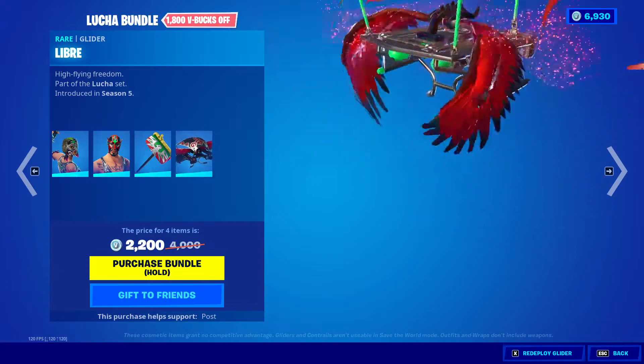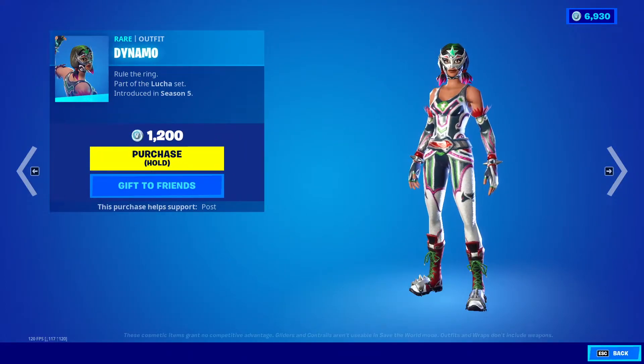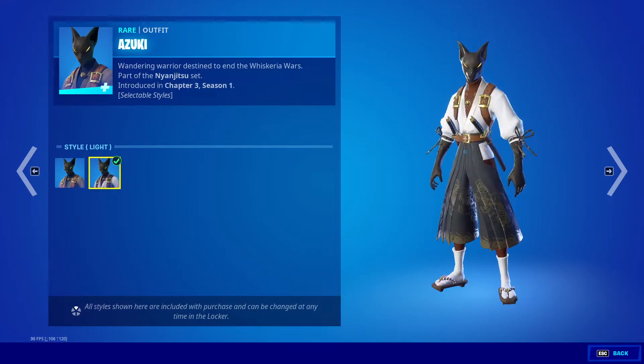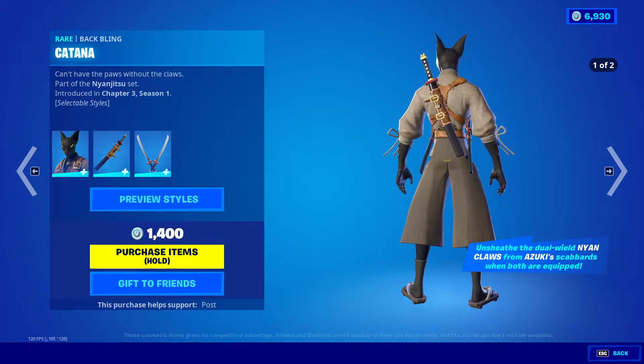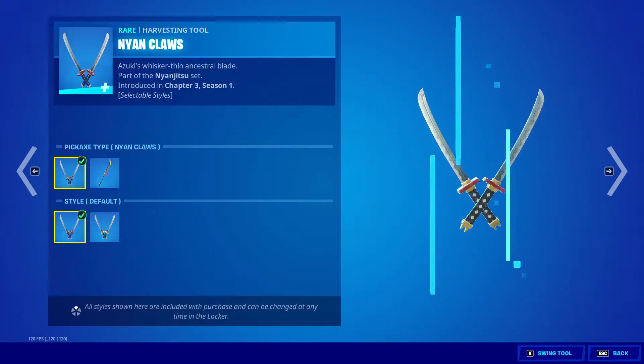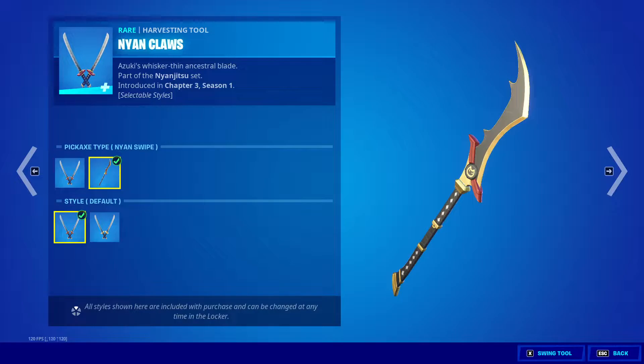We got Libre. Next is Azuki — default and light. Next we got Katana — default and light. And then Nion Claws — default, Nion Swipe, and then default Rising Paw.